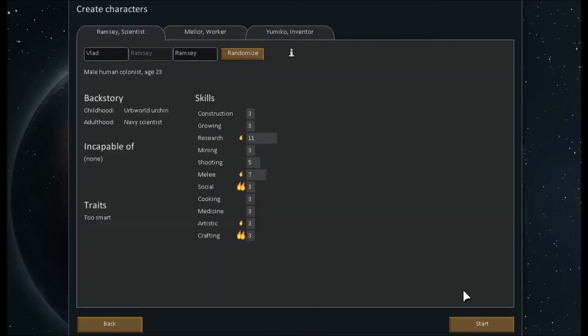Next is character creation, and this is a bit of a pain because you can't just select someone with a ton of research or growing skill — you have to randomize them. I'm going to find a half-decent guy here. Incapable of none is what we want. Ironwild — this guy's wonderful, 12 mining. He's just going to completely melt through all the rock. I'll get the next two going and meet you at the crash site.